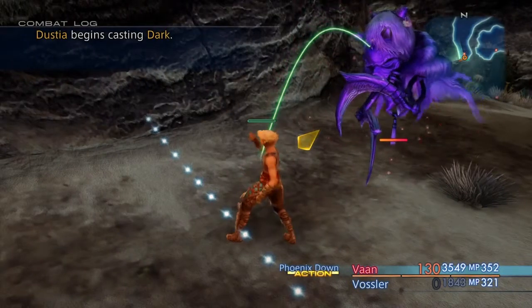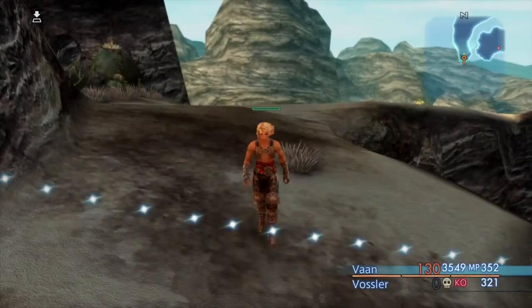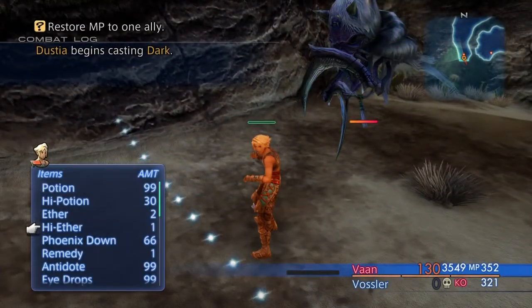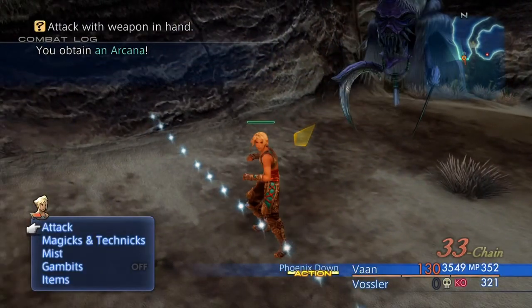What's up guys, Grind Games here. Today we're getting the Hermes sandals — I actually managed to record all of this one. What you want to do is bring Varn down to 10% health, spawn the Dustier, and absolutely farm that thing until you can get 15 Arcana. I'll put it on screen like I did in the last video.